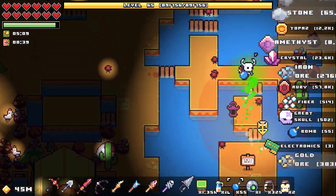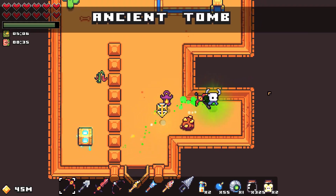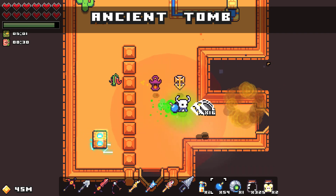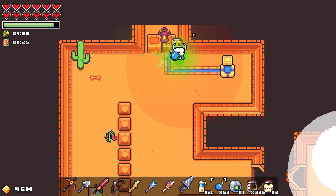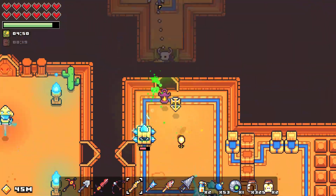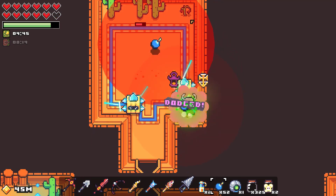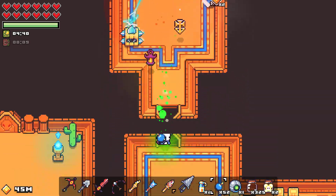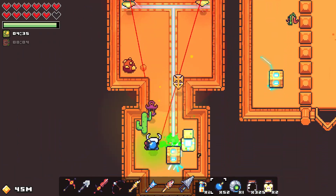There it is — okay, fantastic. There's one right there obviously. My question is: is there more than one? Is there more than one in each area? That I don't know. I feel like there's not — we can just walk right into them; it doesn't really even matter.